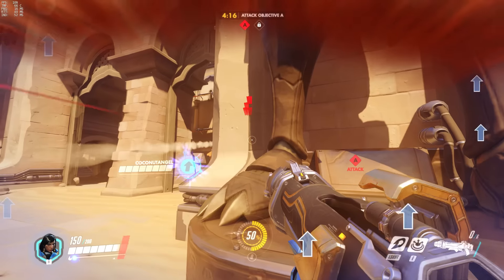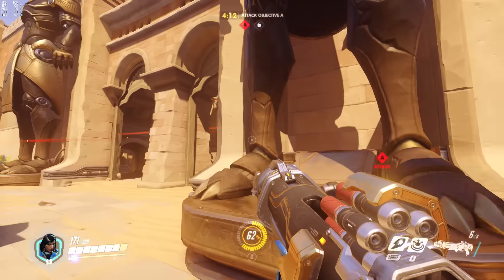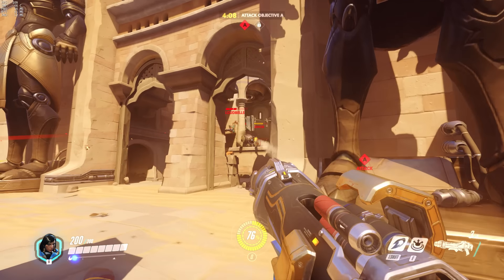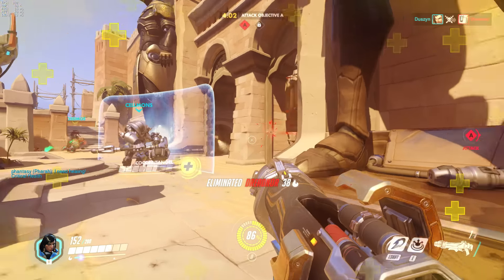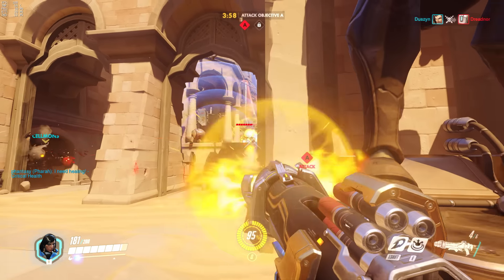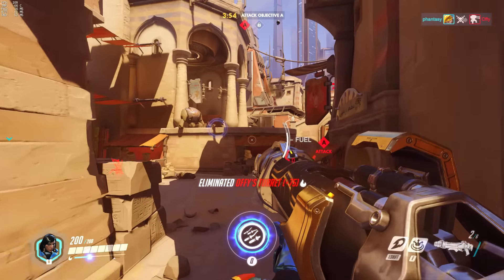Right now we just need to get out of this entrance. This seems to be the only entrance out and the defense are obviously set up to hold it. This game is highly reliant on team play, so when you're playing solo like I am now the attacking side can sometimes be quite hard because it needs to be really coordinated. I'm just spamming rockets trying to hit anything. I'm about to get my ultimate, so when I do I'm going to go in and try to kill some to open up for my team to push through while they're respawning.